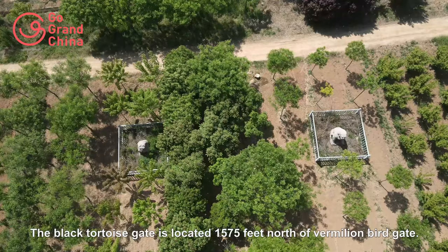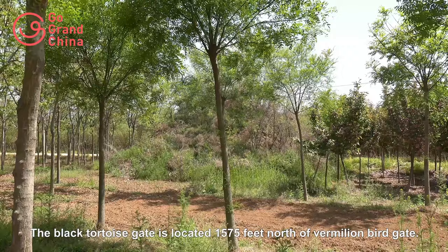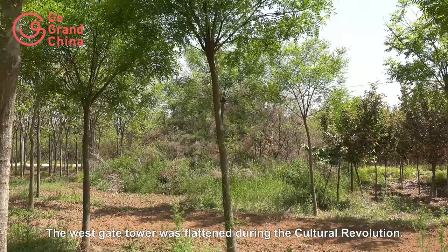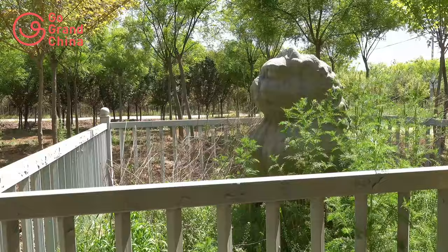The Black Tortoise Gate is located 1,575 feet north of Vermilion Bird Gate. Black Tortoise is one of the four symbols of the Chinese constellations, representing the direction north. This tiny mound is the ruin of the East Gate Tower of Black Tortoise Gate. The Great Gate Tower was flattened during the Cultural Revolution. Today, two lions are still guarding this gate.